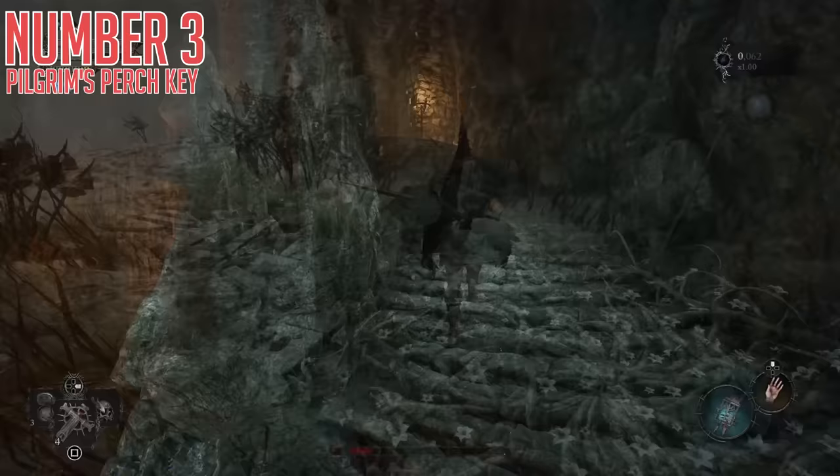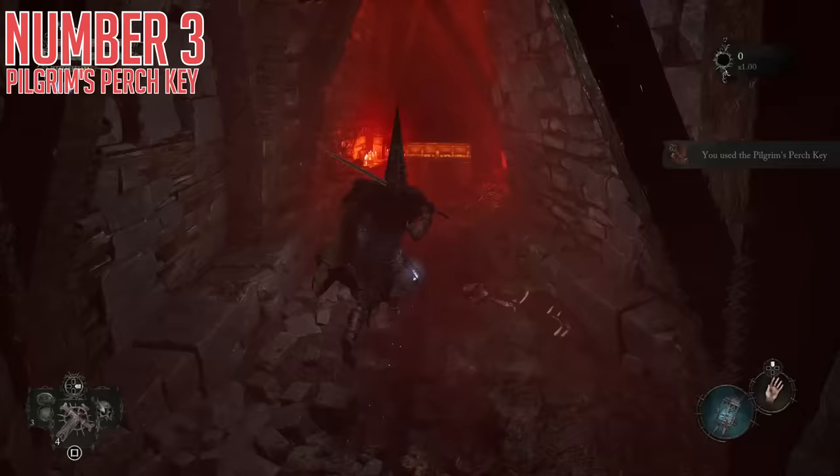Once the boss is dead, at the top of the staircase that we used to cheese him is another door that opens with this key, and here you'll find an Inferno spell in a chest called Adir's Hardness, which is a defensive buff spell.